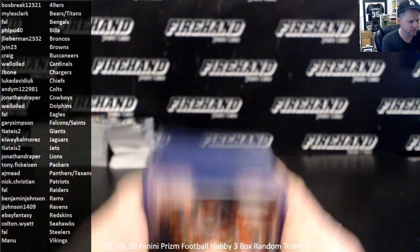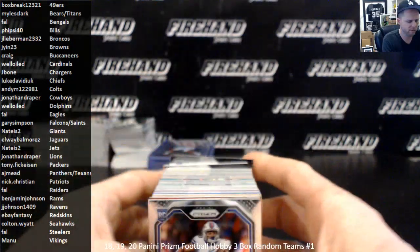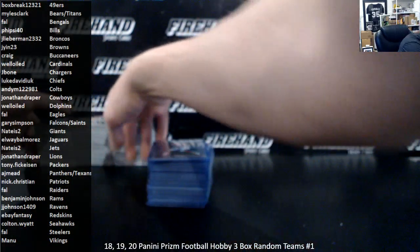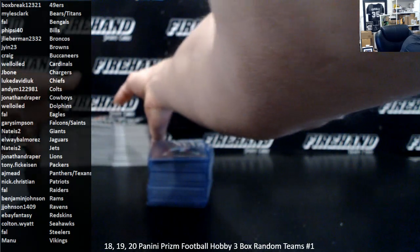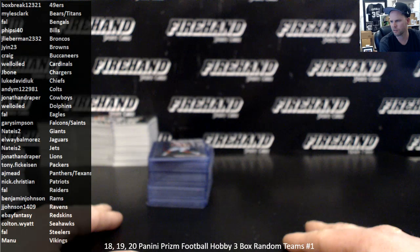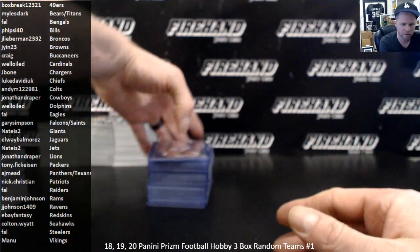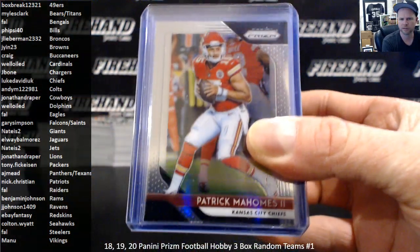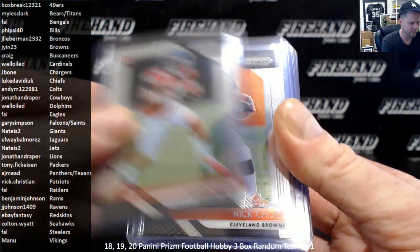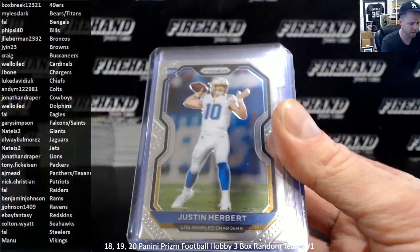Alright guys, here are your highlights from the three years of the 2018, 2019, and 2020 Prism Football three-box mixer. We'll do this mixer again — this is the first installment, we will run this back. Here's all the rookies and inserts that we'll ship for your teams. There's the three stacks in the background of the veteran base that'll be divided up evenly. We did make an exception because a second year Patrick Mahomes card from 2018 Prism — a base card — goes anywhere from $30 to $40. So it's only fair we pull that card out and give it to the owner of the Chiefs. Top rookies 2018: Lamar Action Jackson, Leighton Vander Esch, Calvin Ridley, Nick Chubb. From 2019: Gardner Minshew. From 2020: CeeDee Lamb, Chase Claypool, Tua Tagovailoa, Justin Herbert.